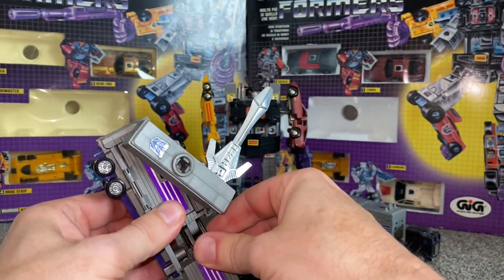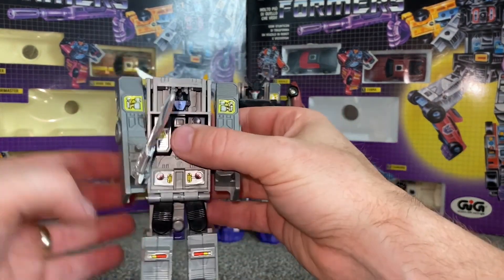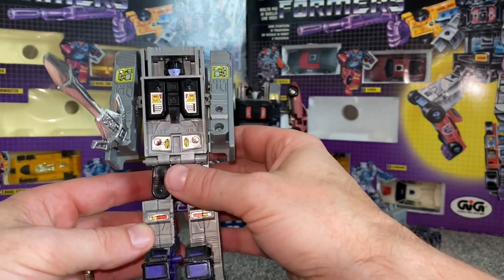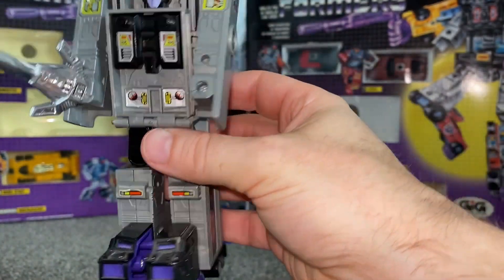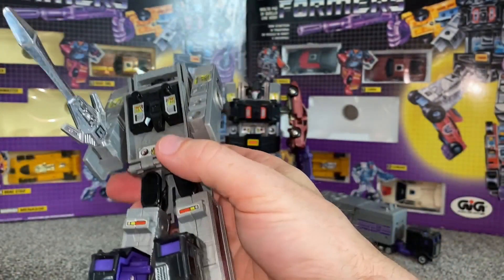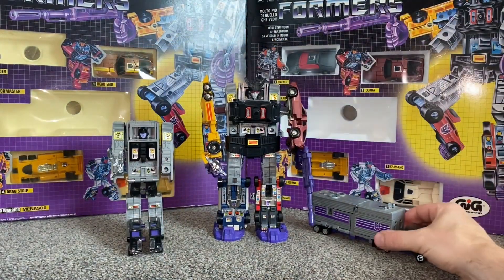The most important thing you're really looking for with this guy is the stickers, and that's really apparent when it is in the alternate mode, which we'll have a look at in a second. But there are still some nice stickers on the front and chest, and you can also make out some chrome on the front of his feet and on the wheels — we'll discuss that a little bit more in a second.